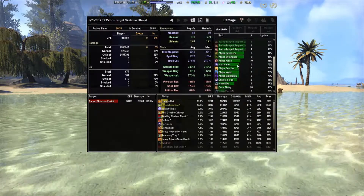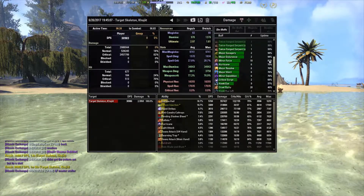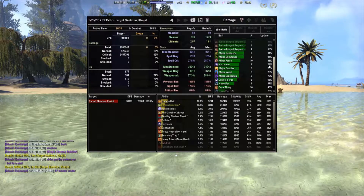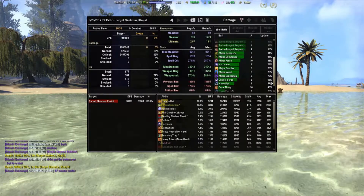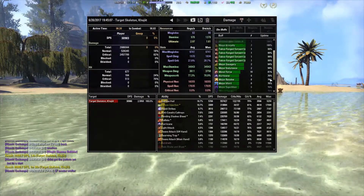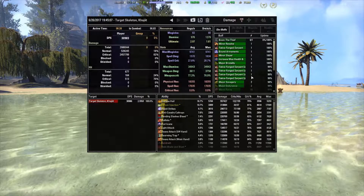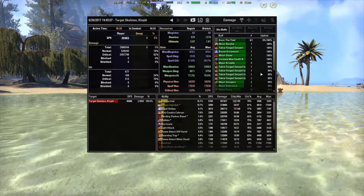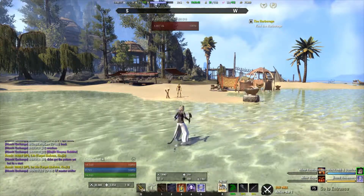Looking at our buffs: Minor Force is only up 81% of the time — that's on the low end. That comes from Rearming Trap; you kind of want to get 85% or higher. Same thing with Hurricane at 76% — you want to shoot for 85% and up, particularly because that's where you get your Major Resolve and Major Ward buffs. Crit Surge is only up 68% of the time — I could have done better maintaining that, as it gives Major Brutality and Major Savagery. I got about 94% uptime on Major Savagery and 100% uptime on Major Brutality. So overall, fairly good parse — could be a little better on Minor Force. That's kind of the numbers you can expect with a dual wield Stamina Sorcerer using VMA weapons.